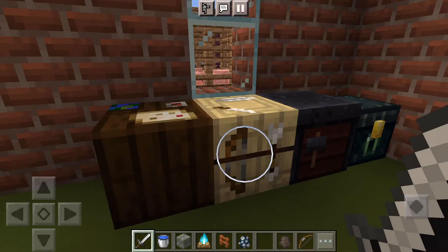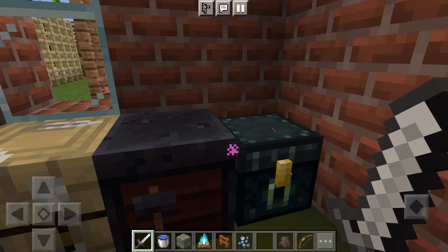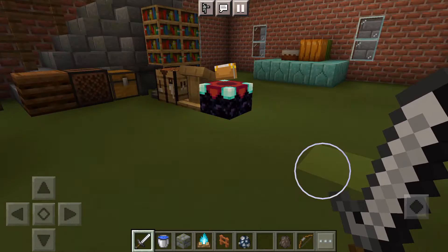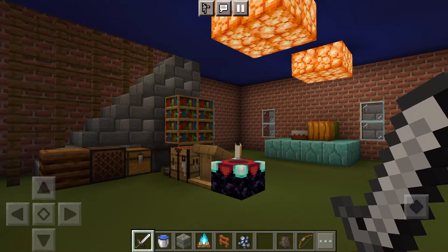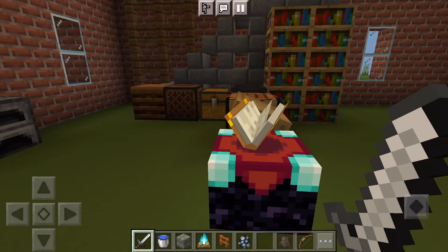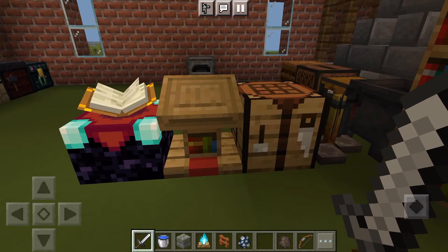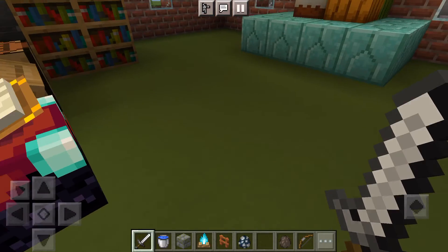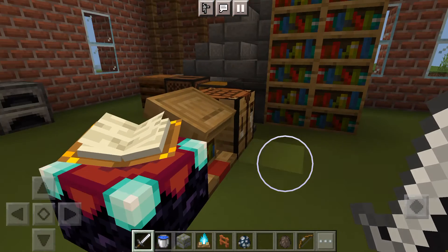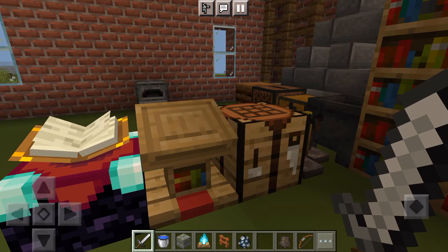So here's a quick look at my house — I have a bunch of safe boxes. Beware of Endermen; I don't really like Endermen because they destroy a lot of stuff. Here's my box with the bookshelf, a cauldron, some treasure chests, and here's my book stand for my spells.